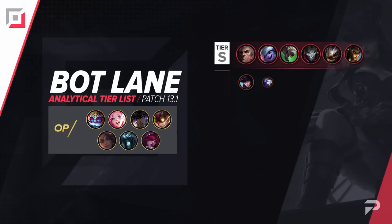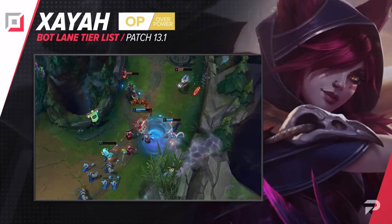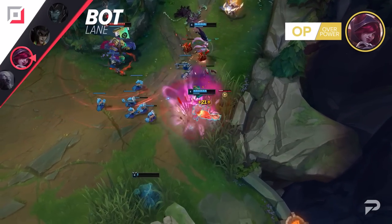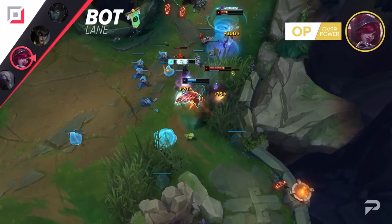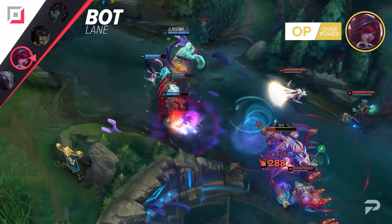Now let's move things down to the bot lane. It turns out we severely underestimated just how hard the seemingly small buff to Xayah hit her. We gave her a small bump from C tier to B tier in the patch rundown, and I thought she could maybe go up to S tier, but after seeing how strong she is with the buffs, we're actually moving her all the way up to the OP tier. Once you get a bit of AD, her trading in lane is strong, and outside of lane she does ridiculous amounts of damage while also having her ultimate to keep her safe from engage and other divers.